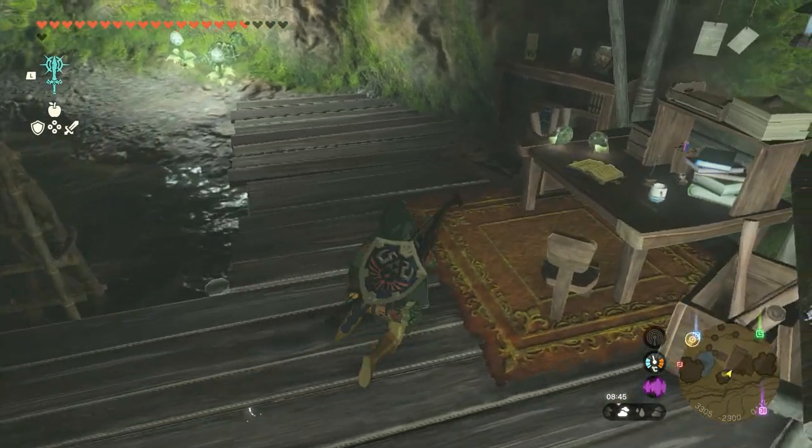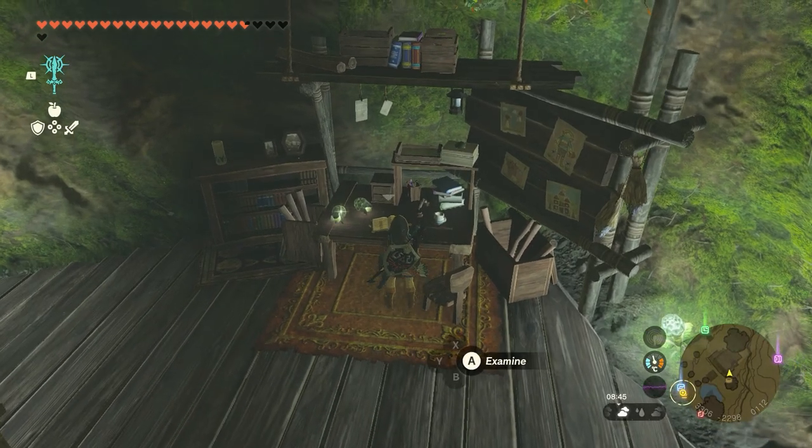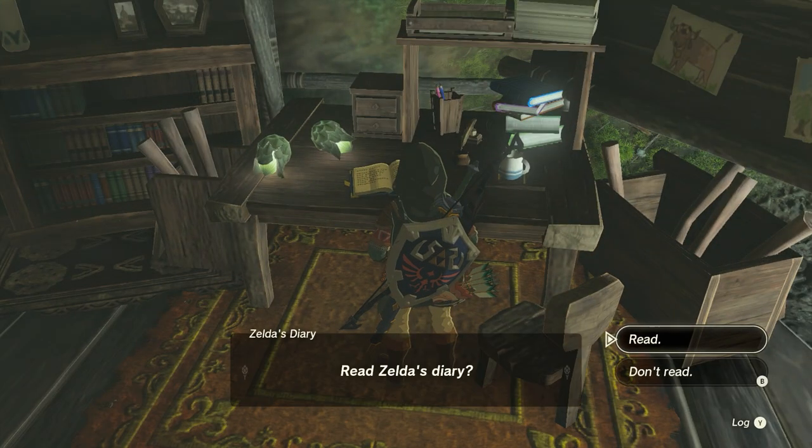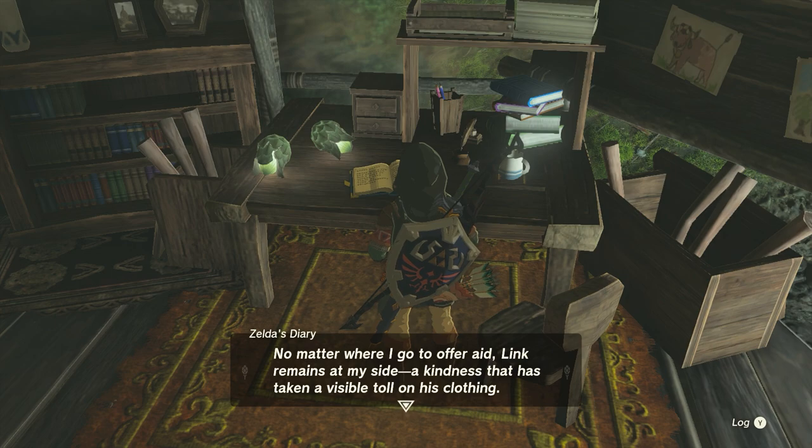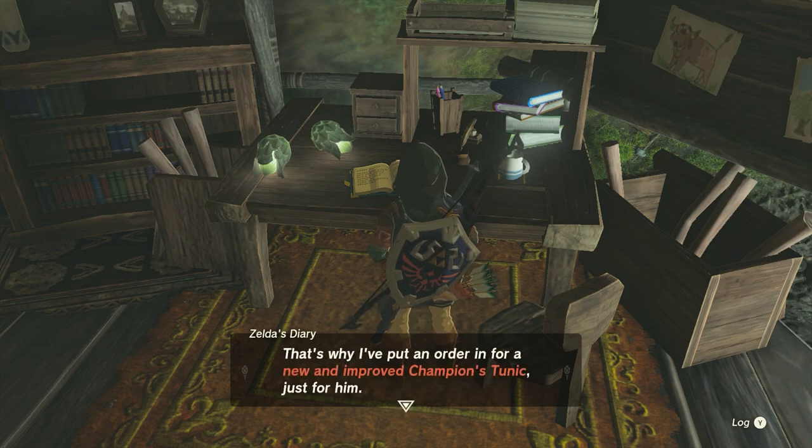There's her diary. Let's read it. Though the calamity is over, its scars remain. A mountain of problems stands before us even as we begin to rebuild. No matter where I go to offer aid, Link remains at my side. A kindness that has taken a visible toll on his clothing. That's why I've put an order in for a new and improved Champions Tunic, just for him.